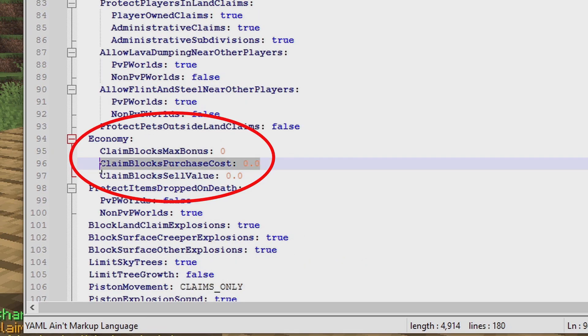There's also a command to buy claim blocks. You can set the amount or the sell value right here — how much a claim block costs — so a player will be able to use a command in-game to buy claim blocks. You can also set the claim block value, like $1.